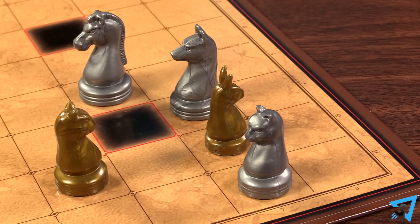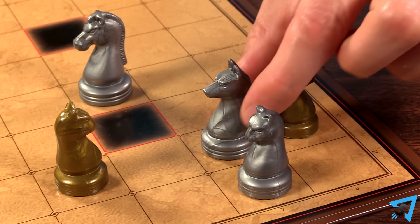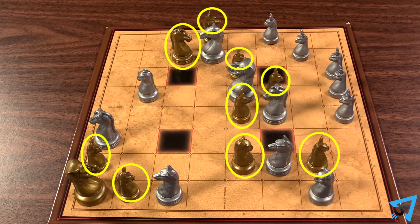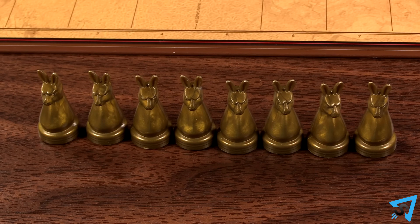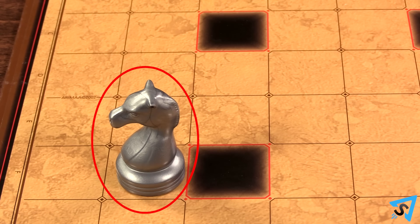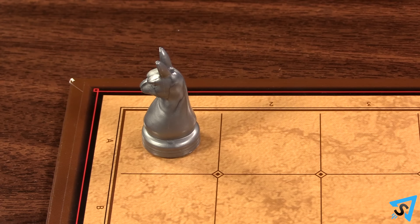You may push or pull an opponent's rabbit into the goal row it is trying to reach, then back out in a single turn without immediately losing. If you are unable to make a move because all your pieces are frozen or you don't have a legal move, then you lose. If you lose all your rabbits, then you lose the game. If both players lose all their rabbits on the same turn, then the player whose turn it was who made that move wins. The first player to get a rabbit to the opposite side of the board wins.